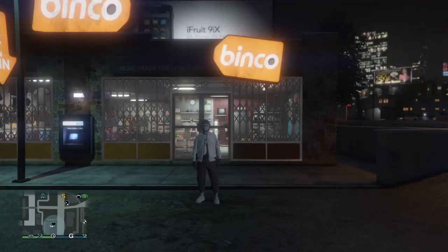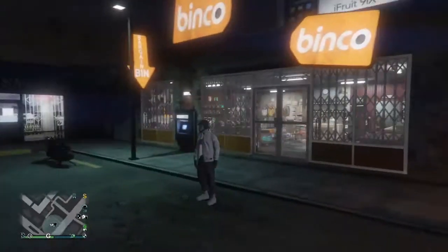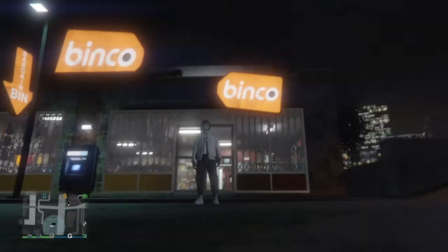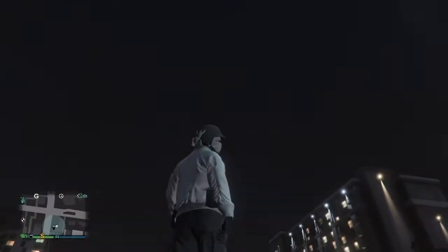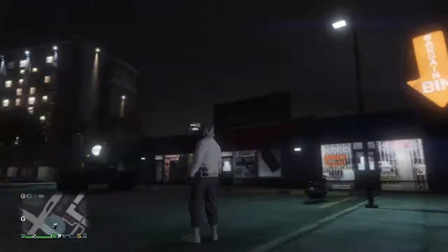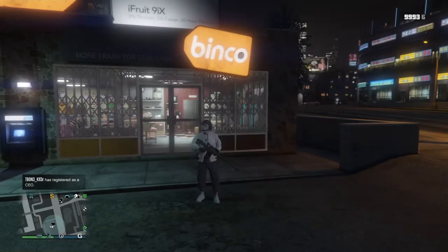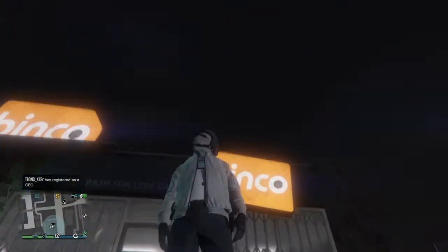Welcome back to another video. Today I'm going to be teaching you guys how you can get the invisible torso that sticks 100%. As you can see on the screen, I've got the invisible torso with the paramedic belt and the FIB badge. This is not a transfer outfit — you can do this without transfers. It looks like a transfer outfit, which is the good thing. It looks really glitched.